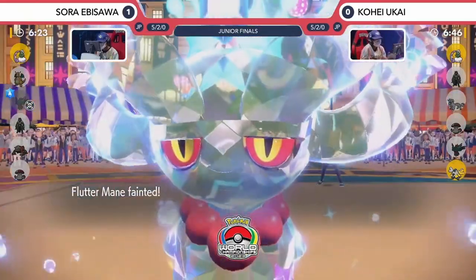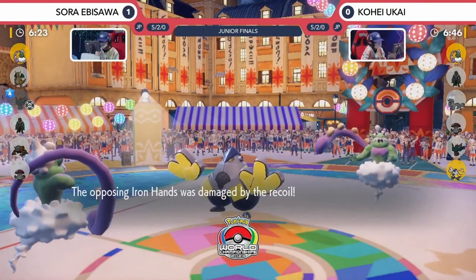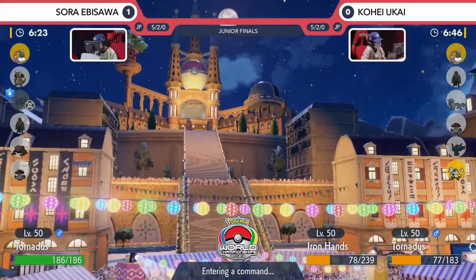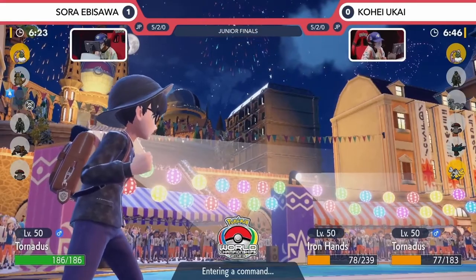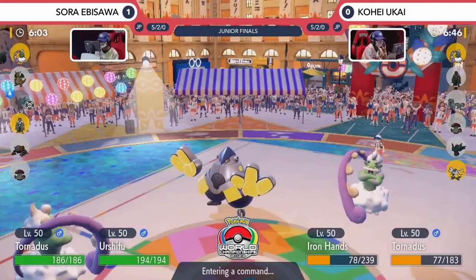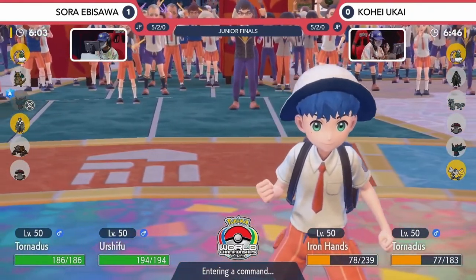Wild Charge catches the Water Tera Fluttermane! There's a huge, huge turn here for Kohei — catching that Terastallization on the Fluttermane, turning into the Water-type and Wild Charging into that slot, taking a huge offensive presence away from Sora's side of the field. That's how you make a comeback after losing Game 1 — getting a one-hit KO against such a disruptive powerhouse as that Fluttermane. What an amazing start for Kohei! After losing the first game, coming back in amazing fashion, picking up that Fluttermane KO is incredible — putting him in a really good position going into the next turn, taking away one of the biggest offensive threats on Sora's side of the field. Seeing that Wild Charge go down into the Fluttermane instead of the Tornadus, which I felt was maybe the more obvious target — trying to get rid of it before it could go for a second Tailwind later in the game — was incredible.